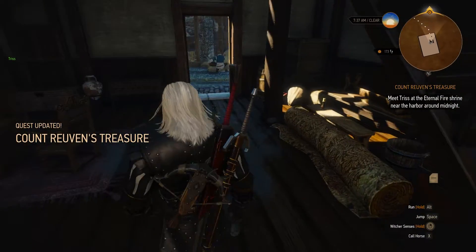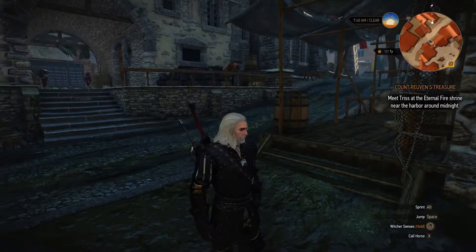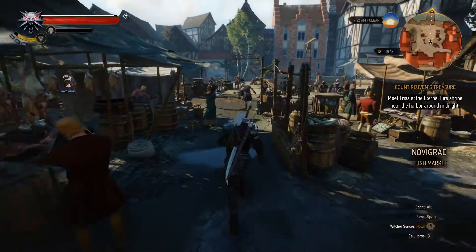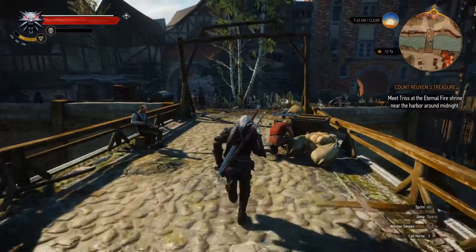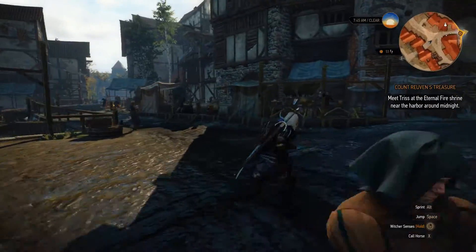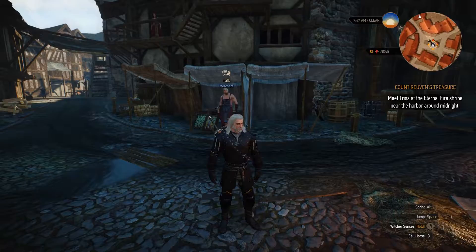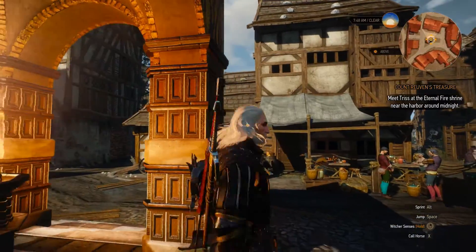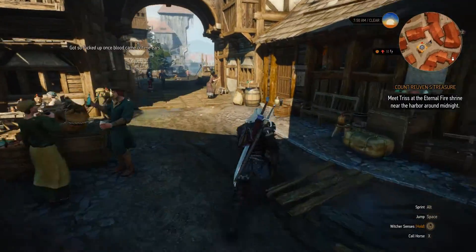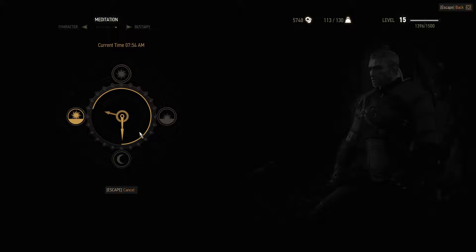Listen, meet me at midnight by the Chapel of the Eternal Fire, east of the harbor. We'll figure out a way to get into the hunter's barracks together. All right, see you then. All righty, we'll just make our way over there. It seems pointless she was in there and then — flash — she's gone. I don't know why you'd just go from the inside. Tris, you confuse me so.